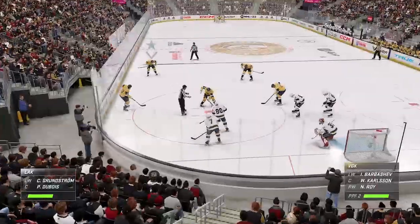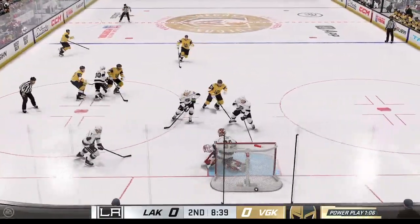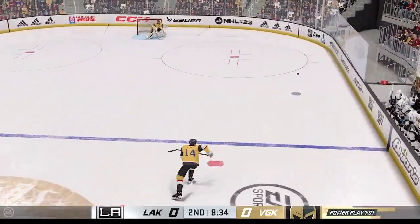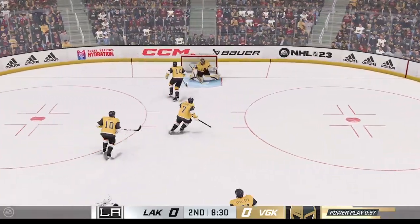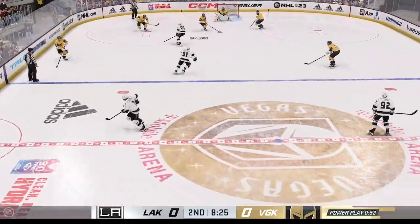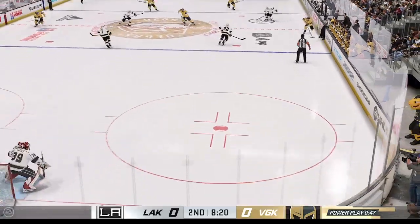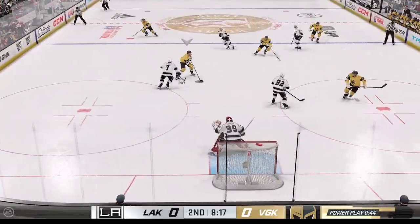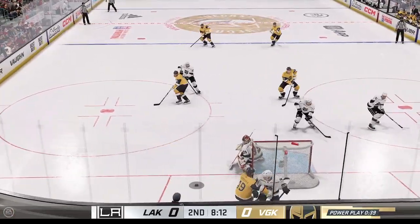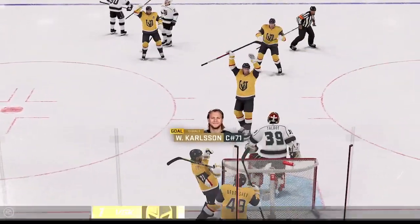Another faceoff looming here on this power play. Dubois wanted in their own end, more time off the clock as they grab the puck. Vegas takes hold of the puck, and that pass doesn't go. Slides the puck to Barbashev. Vegas moves it quickly along the wing. Shot! Single stop by Talbot. With the backhand! Denies him again! Nice move — they score! And they convert with the man advantage!